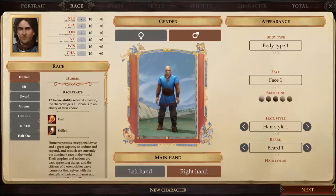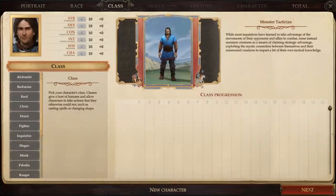This is also where you choose your gender and handedness, but that's mostly just cosmetic. Now it's time to make our next big decision — we need to choose our character class.